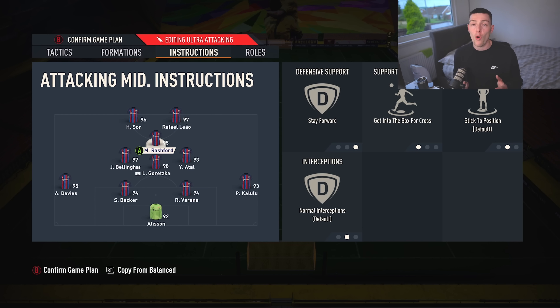The CAM is just on stay forward, get into the box. We did used to have him on balanced with defensive support, but now we play stay forward because I don't really like him interfering too much with the midfield — it just gets a bit bitty. So just keep him out of the mix and then get into the box. He's not going to be as far forward as Liao and Sun, but he's going to come in at the top of the box towards the penalty spot almost — a deep cutback option, which is amazing.